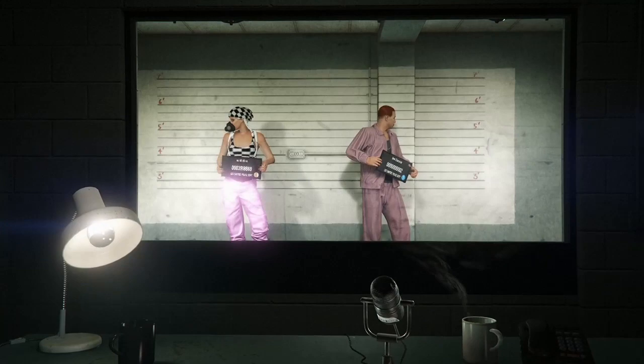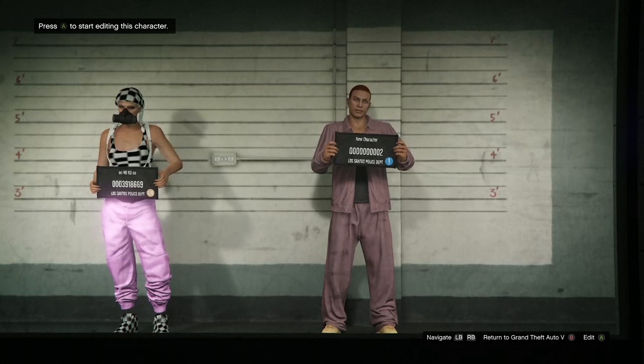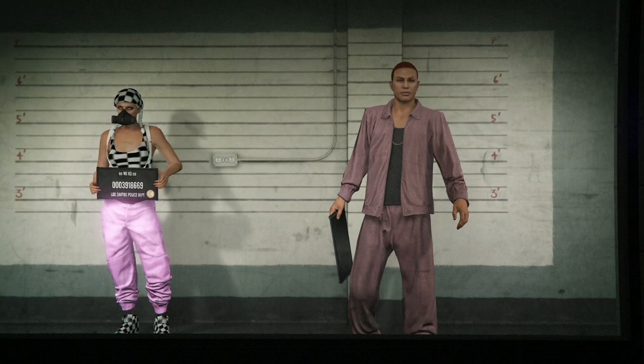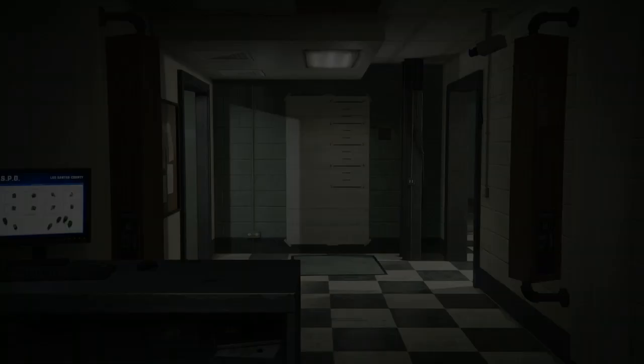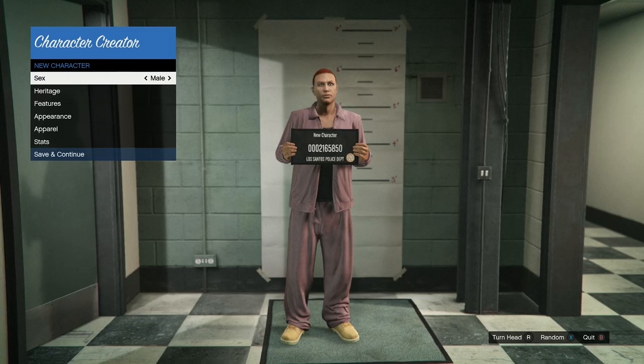Once your two characters get loaded inside of here, go over to your second character. Underneath your second character it's either going to say edit or delete — if it says delete, just go ahead and delete your second character and two new characters will walk in, giving you the edit option. Select edit, and when your second character comes into this room, if it ended up being a male like mine just leave it, but if it ended up being a female make sure you change it to a male. Once it's a male, go ahead and save and continue.